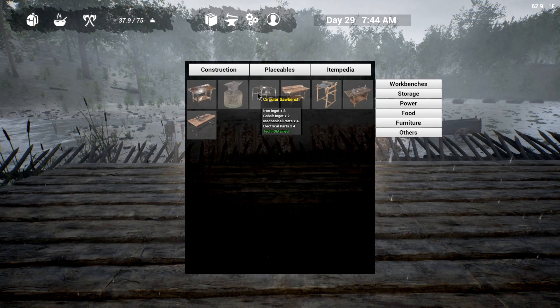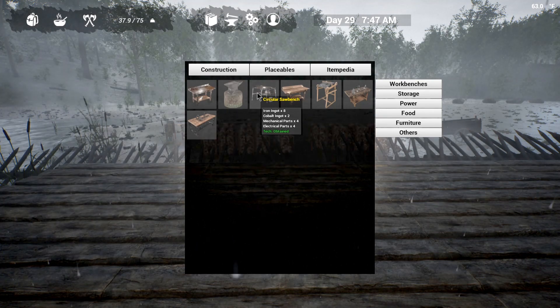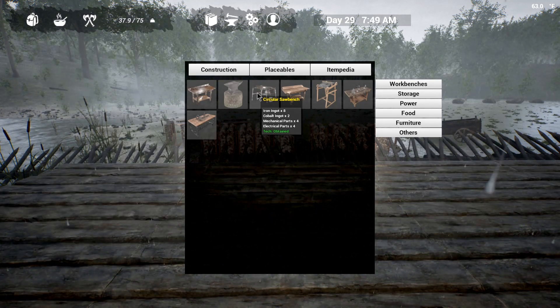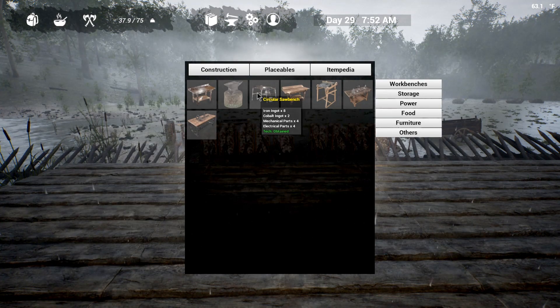I have not picked up my cobalt or my aluminum yet. So I'm thinking what we might do for the next episode is flash down to both of them, grab all the stuff, and then go over to the cave. Because for steel, I need lead ore — I don't have any lead ore, I only have lead ingots. And then we're going to need two cobalt, four mechanical, four electrical.